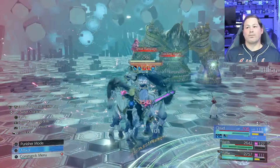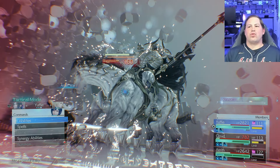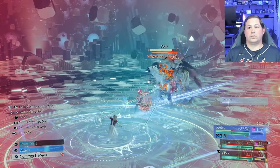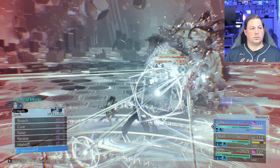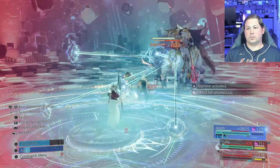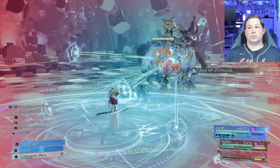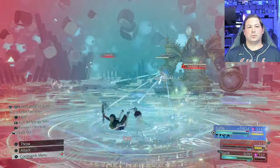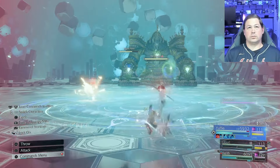I did pull that off while running on fumes health and buff-wise. While Odin is staggered, I don't even care much about damage — I use it as an opportunity to breathe, apply buffs, and get re-raise up. I allowed a sloppy death to Cloud, and honestly it was at the perfect moment — after you've staggered Odin is the right time for that to happen.